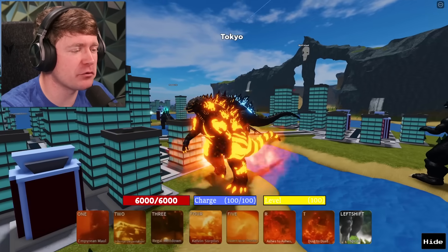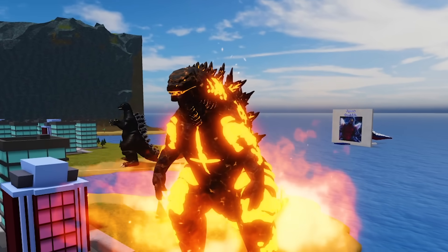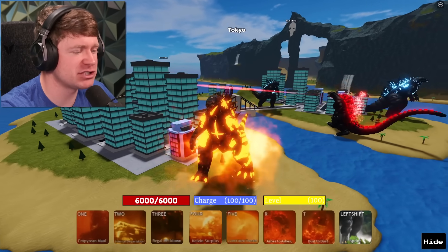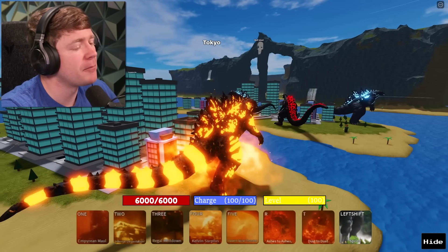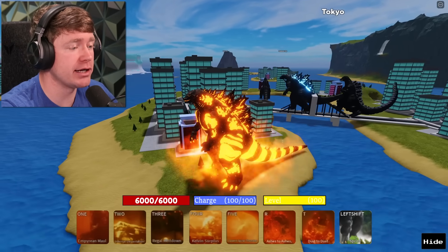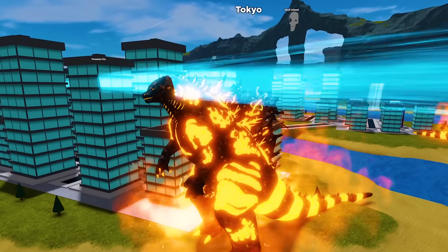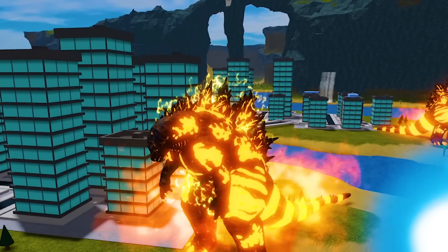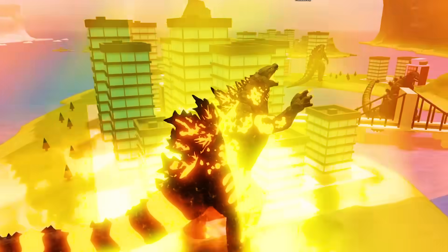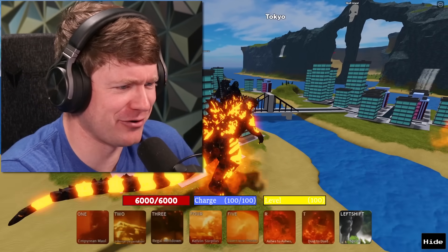They even tried to take the moves from Kaiju Universe — the one through five, literally all of them are the same. I'm going to press all these. Did you hear that bite? Let's hit the Regal Meltdown — a big stomp. But the most important one he has is the Kelvin Surplus. Is it going to be an actual atomic pulse or not? It's not. Maybe it was the Spiral Thunder. Let me hit that five move. There it is — Thermo Godzilla about to hit the thermonuclear pulse. It did nothing to any of these buildings.